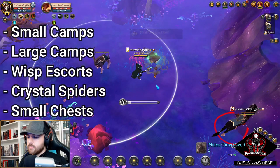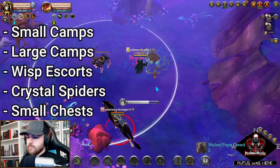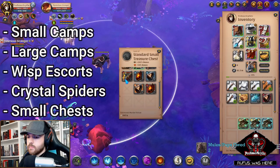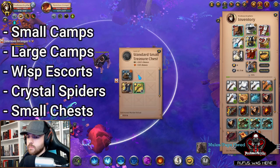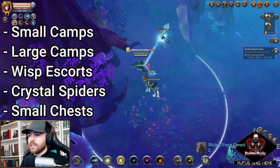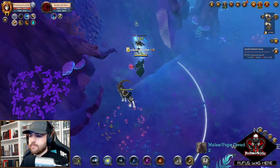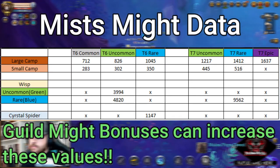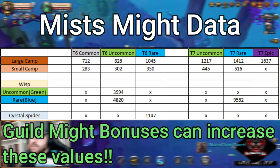In the mists there are small camps and large camps you can clear, wisps that you can escort, arcane crystal spiders which are a smaller version of the crystal spiders you see in open world, as well as small chests you can open up inside the mist. All of these will grant you might if you do these activities. I'm going to pull up a spreadsheet that shows you the type of might you'll get when doing these activities.